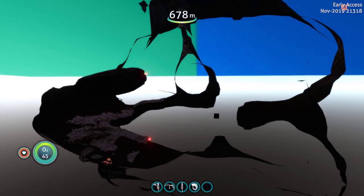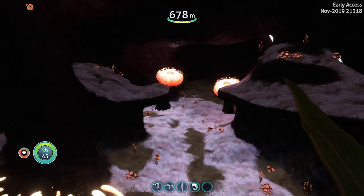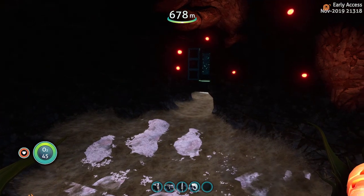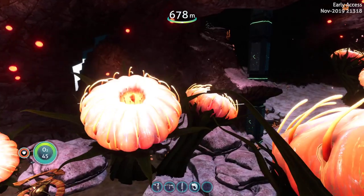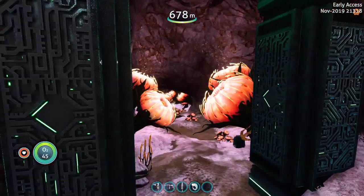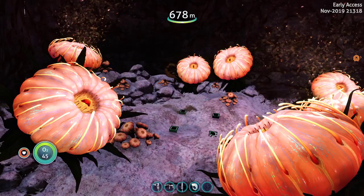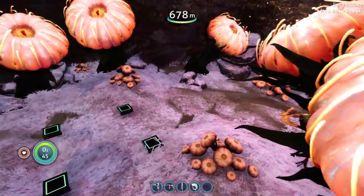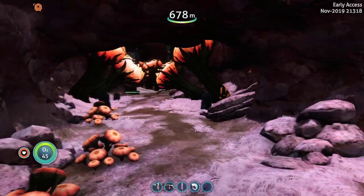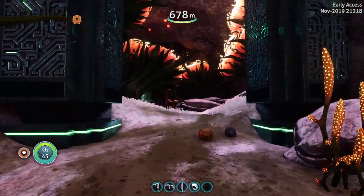Let's let this load in. There we go. We are in the deep lily pads again. And down here, they have actually done some work to the Precursor Cache area. This is where it is supposed to be. I guess if you have a slower PC, or on occasion it actually spawns in and you can see it. I haven't seen it yet — it's just been put in in this update.